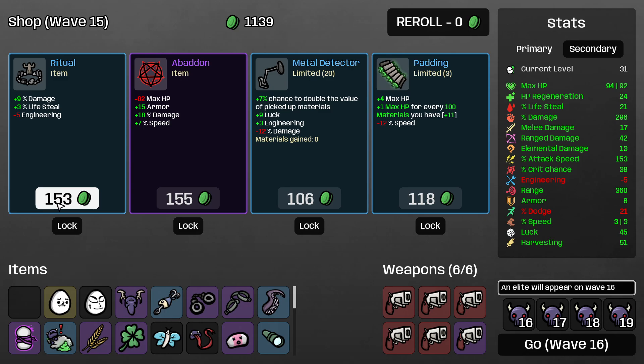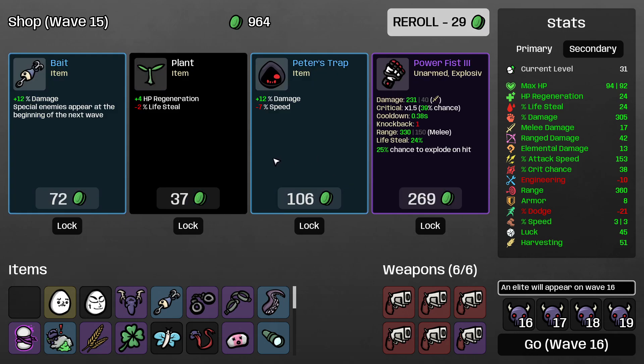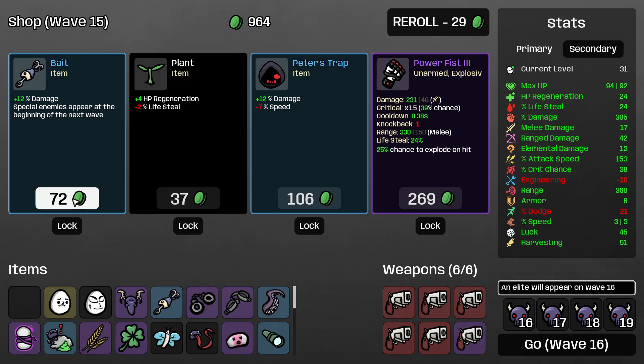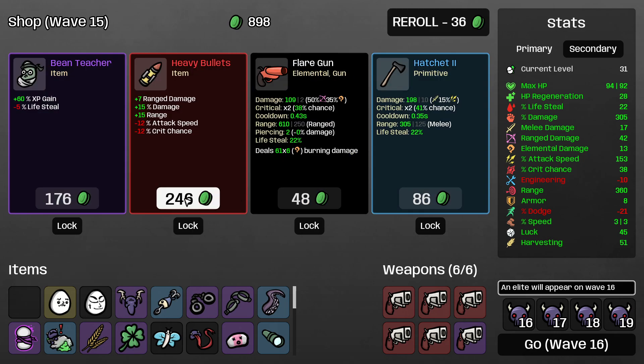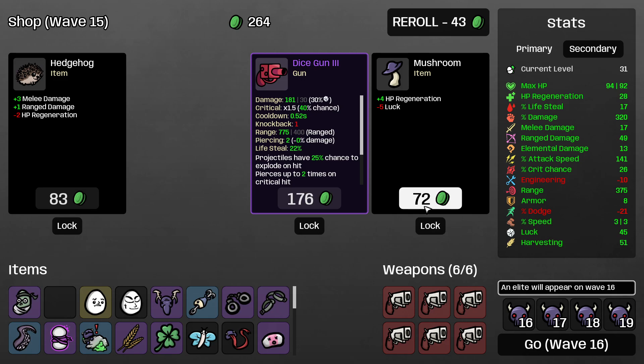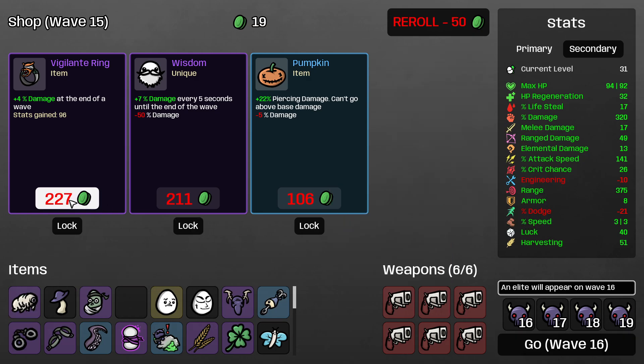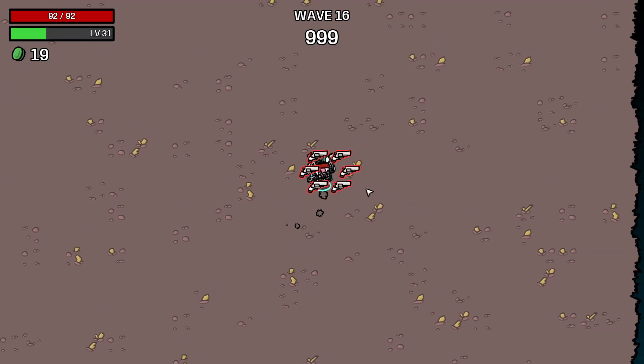Ooh, range damage — grab that. We've got a lot of explosion stuff and we don't have explosions, which is very unfortunate. Another heavy bullets — I think we do. That's a lot. A bean teacher and another revolver — let's go! I think we're good. We're taking a Tardigrade. Yeah, we're not going to take another ring. Pumpkin — we're good. Oh yeah, look at the damage!